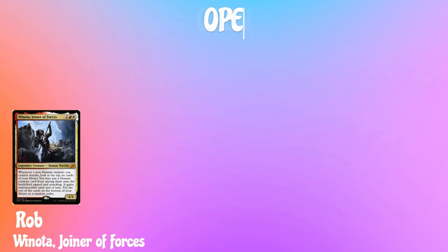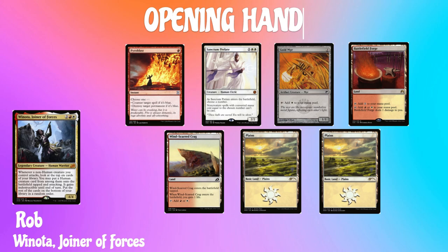Finally we have Rob, playing Winota, Join Our Forces. His opening hand has Pyroblast, Sanctum Prelate, Goldvein, Battlefield Forge, Windscar Krag, and two Plains. If you're enjoying this video, please like and subscribe. Now let's get into the game.